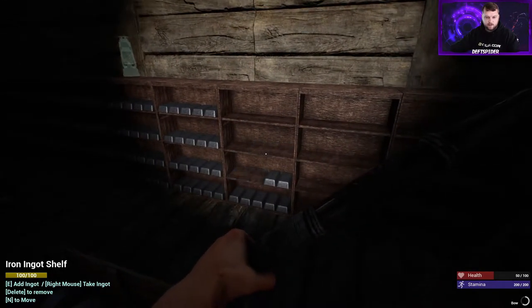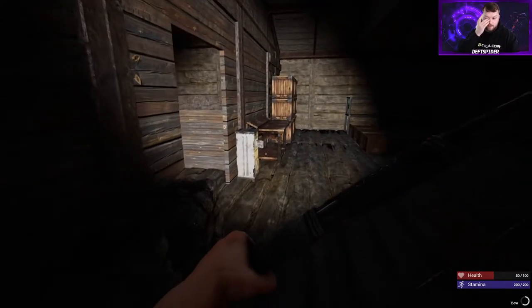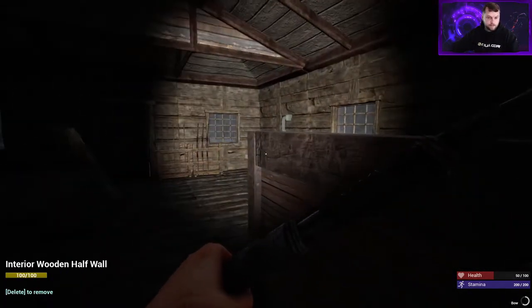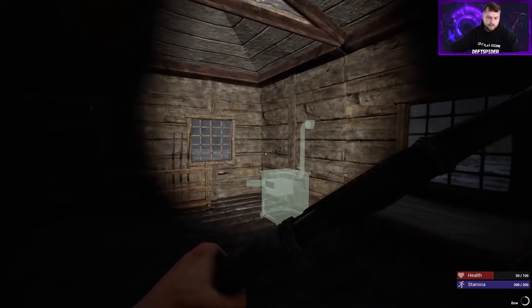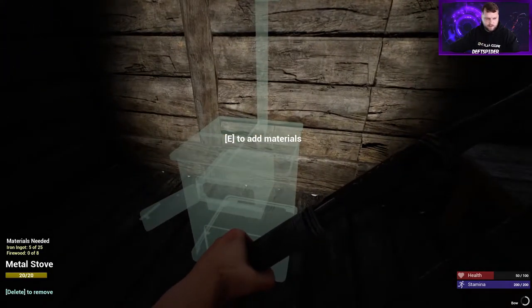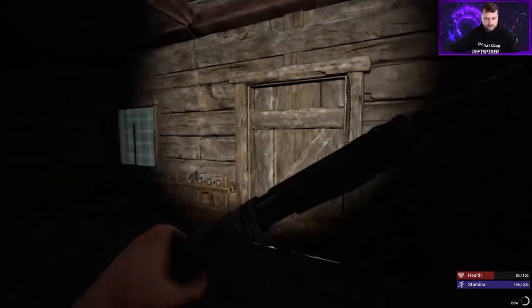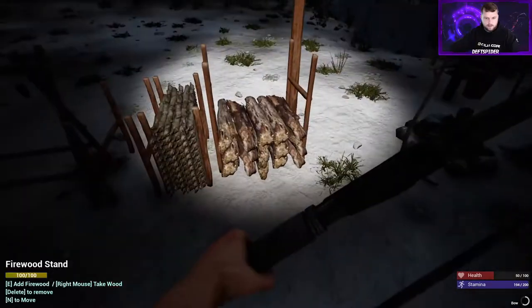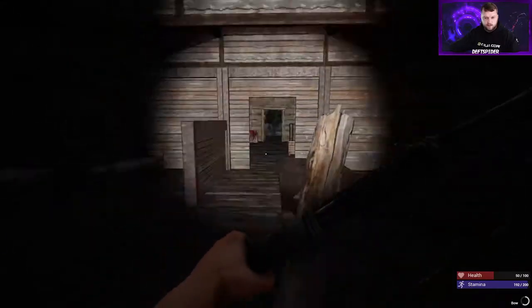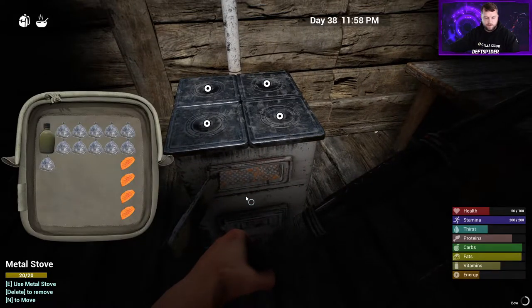Trust me the stove is worth it because that's how we're gonna get our health up to 200 - we'll use the stove to make meat stew. I don't use the pot on the stove, I just use pans. I really haven't found a use for the pot - I think you can make baked potatoes in it but they aren't worth it. This is also why you want to get the loom so you can get the bag, because that makes crafting all this stuff so much easier. You put fuel at the bottom and have four burners to put your pans on.